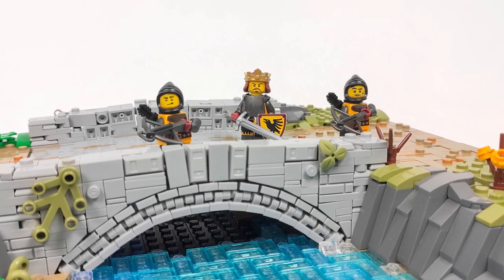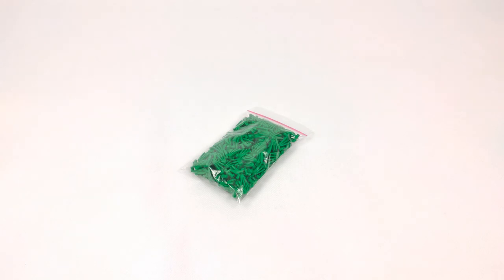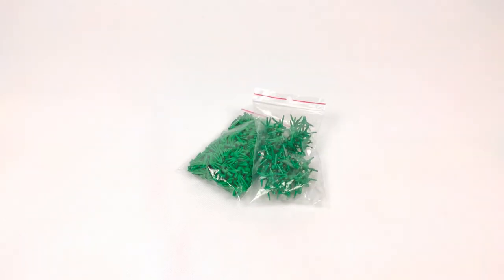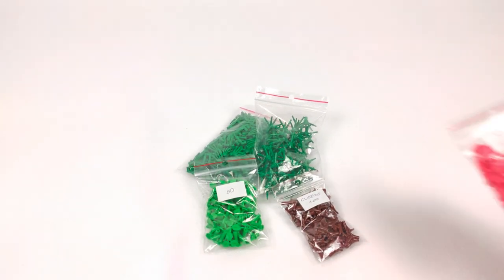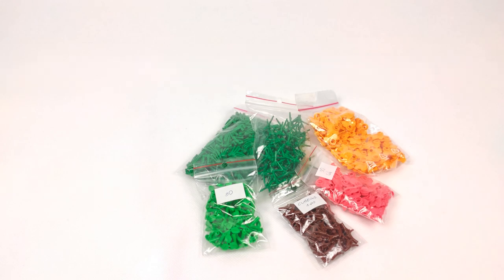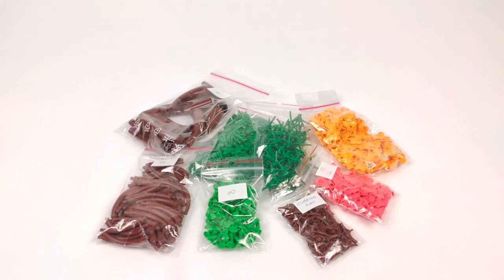Let's start with all the plants I got. I'm especially excited about these green claw pieces that will make a great pine tree or something. I also got some stems, some leaves, and the brown tail elements, which will be great for making trees.